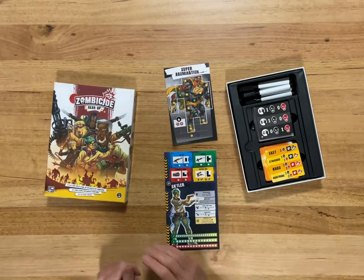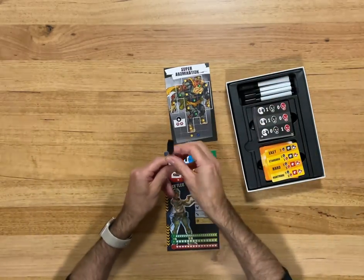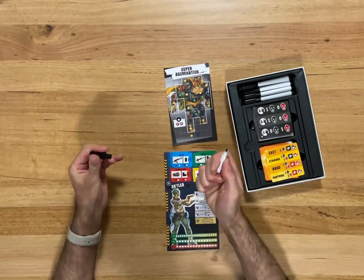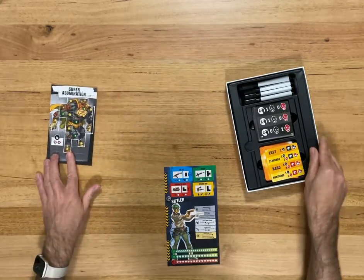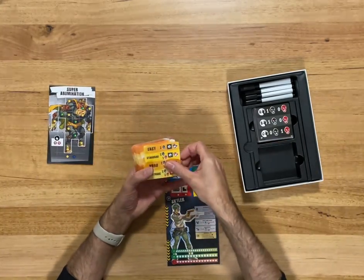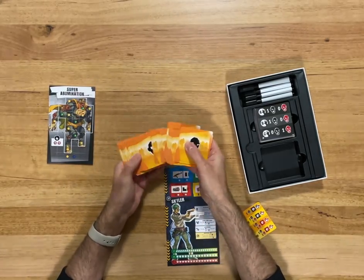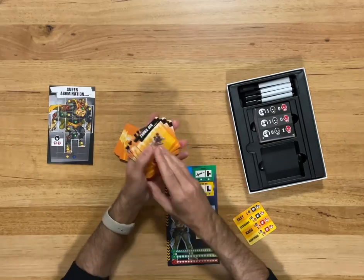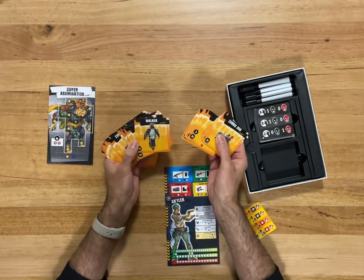This is a flip and write game, so you'll have a pen with an eraser on top and you draw on stuff. First we need to set up our environment. We've got a guide card, and we've got black zombies — your standard zombies: zombie dogs, runners, walkers, and crawlers.